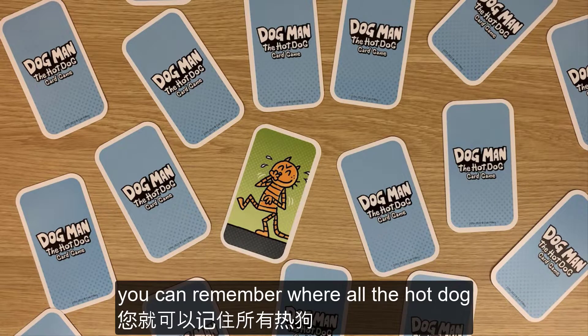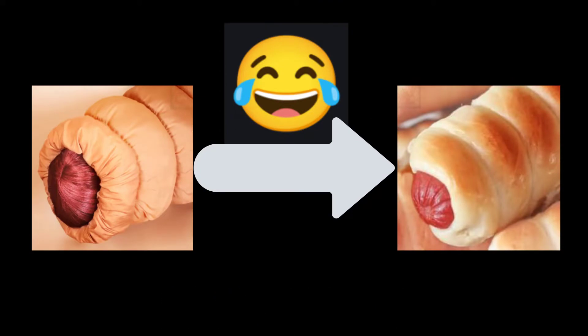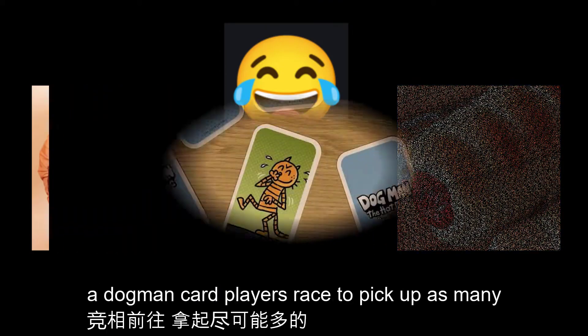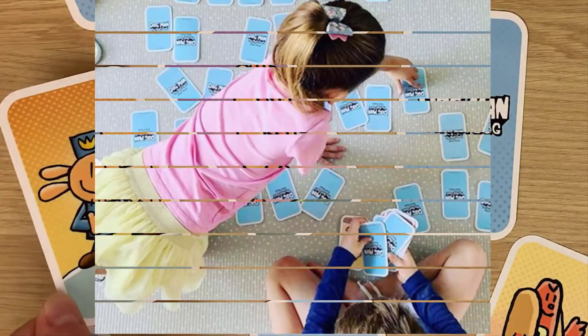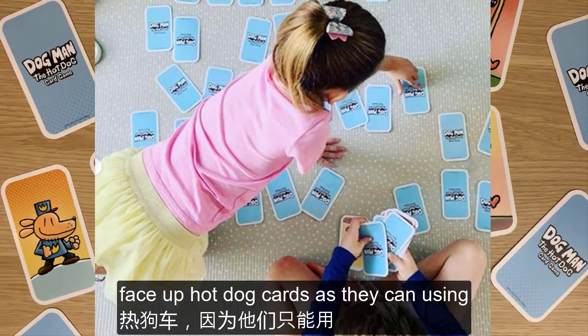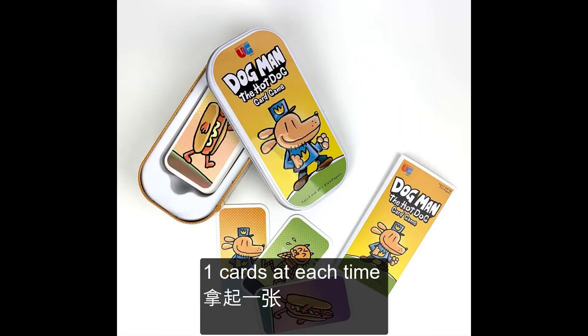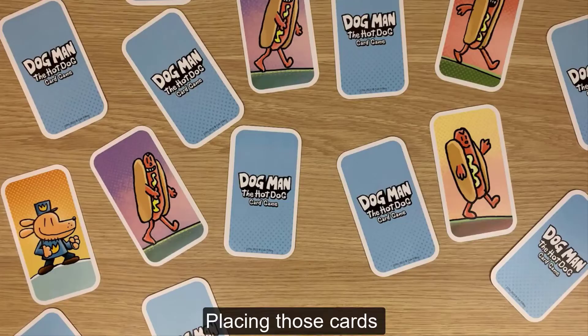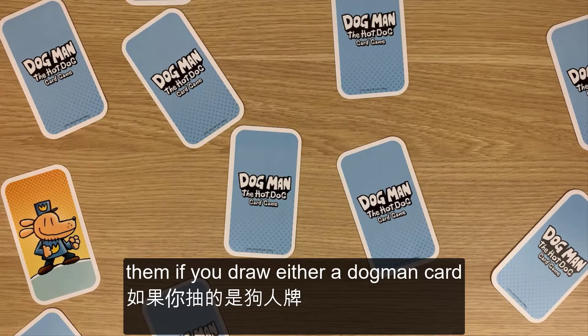You want to have a good memory for gameplay and remember where all the hot dog cards are located for next time. If you turn over a Dogman card, players race to pick up as many face-up hot dog cards as they can, using only one hand and picking up only one card at a time, then placing those cards in front of them.